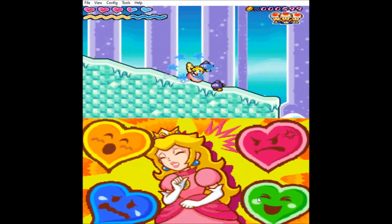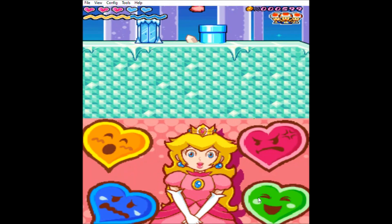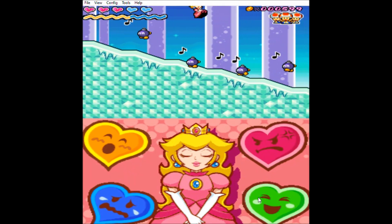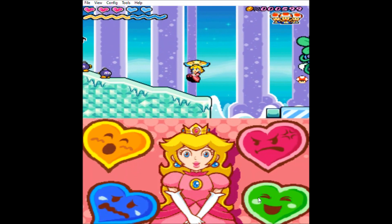This is literally Mega Man X6 territory right here with that puzzle piece. Screw it — sliding down butt first. And I fell right off the cliff. There was the actual goal post right there.